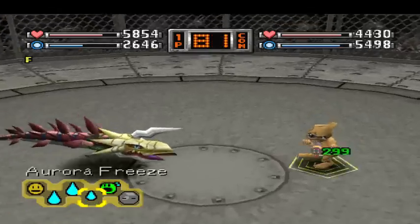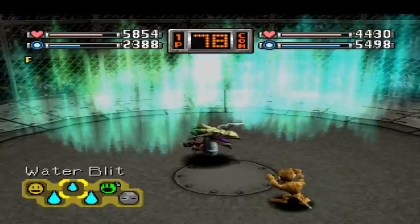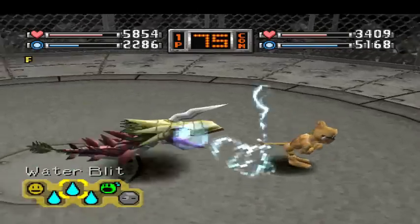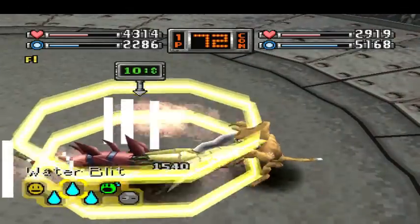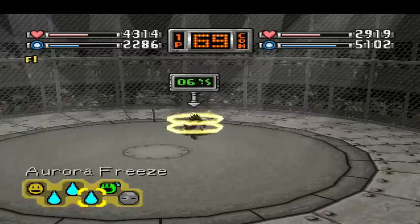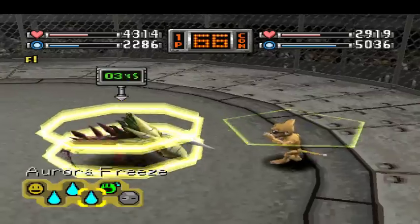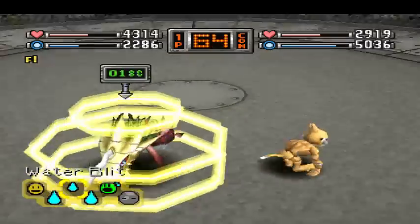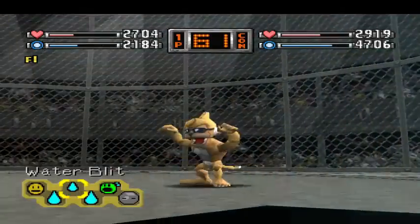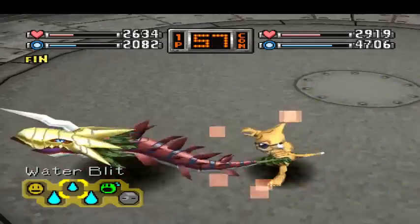That damn Thunder Justice. And now he's just boosting his offense more - that's scary. I decide if Aurora Freeze isn't going to be fast enough, I just need to Water Blit him, but I try to work both of them in because he's doing so much damage potential. And he just keeps going. At this point, I was thinking I've lost. No way I can win this one now.